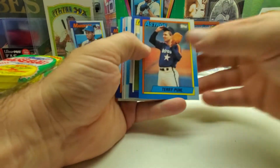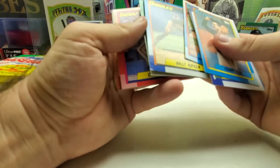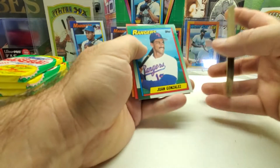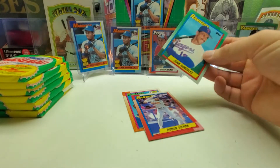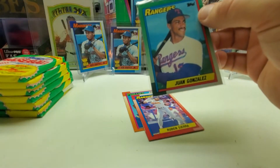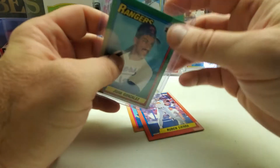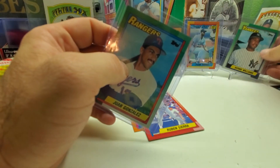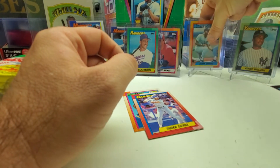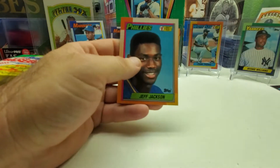Tommy Lasorda, Rob Dibble, Rick Sutcliffe, Bill Ripken, and we've got a Juan Gonzalez rookie card. So far the only one we're missing now is the Sammy Sosa rookie. This wax box is probably the best wax box we've got. Ruben Sierra, Tom Candiotti, and Jeff Jackson first draft pick to end that one.